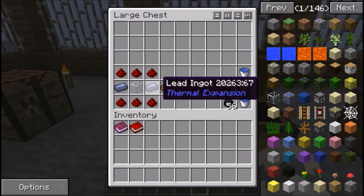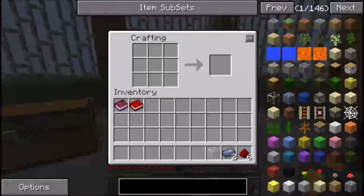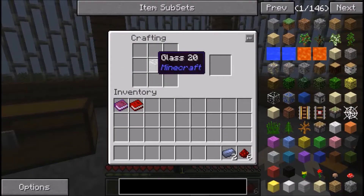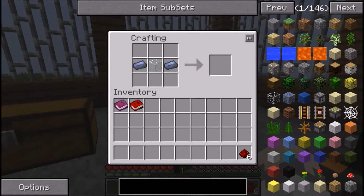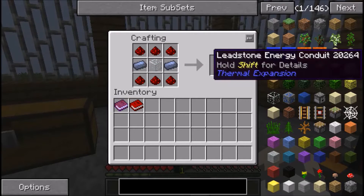Once you've created the dynamo, you need something to transport power around - cables. Universal energy isn't in this version anymore. To make cables you need a piece of glass in the center, lead ingots to the left and right of the glass, and then redstone on the bottom and top rows. That makes your Leadstone Energy Conduit.